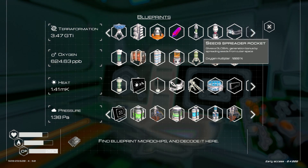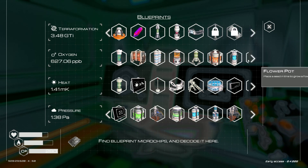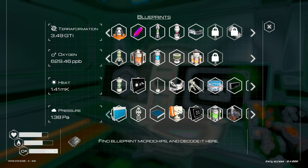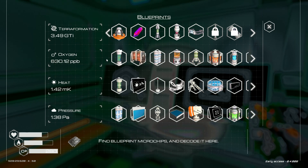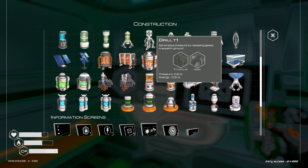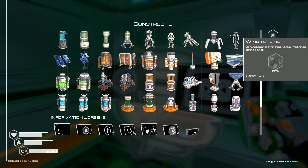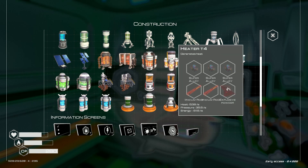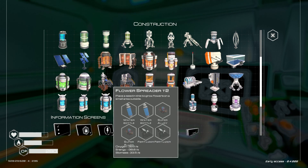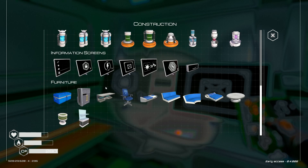Seed spreader — that's different. It gives a global generation bonus by spreading seeds from outer space. Yeah, that's what we just launched two of. There is no tier one tree spreader — that's strange. I like one, two, three. Like the drills — tier one, tier two. I think maybe you start with tier one already. Do we start with the tier one tree spreader built in? We have flower spreader and grass spreader — I think they just forgot to put the tier one tree spreader in.